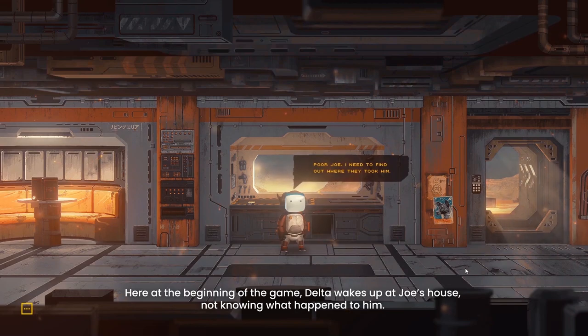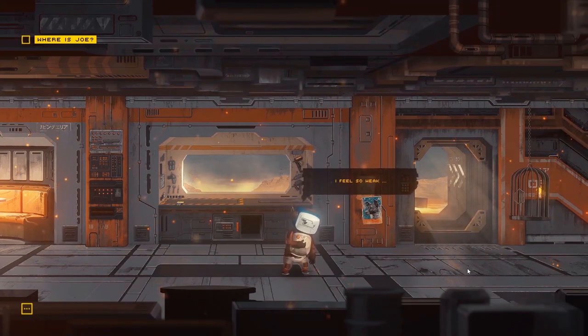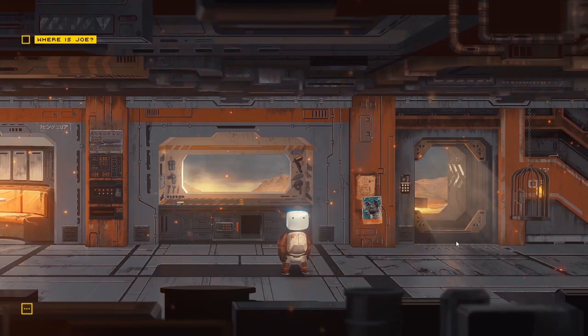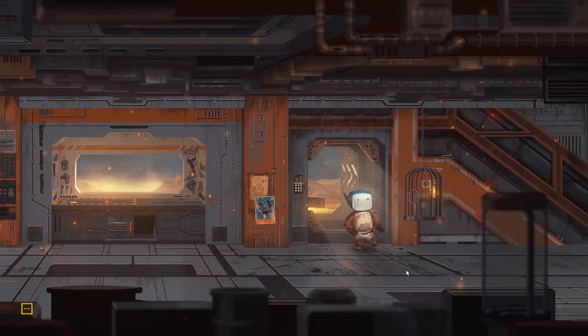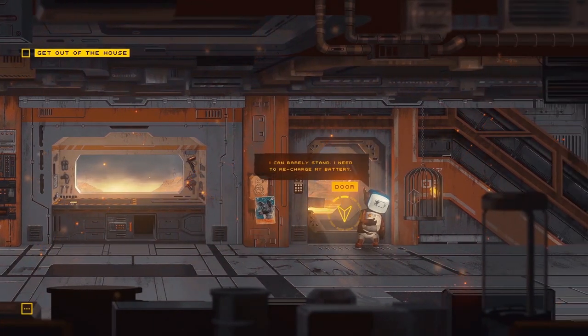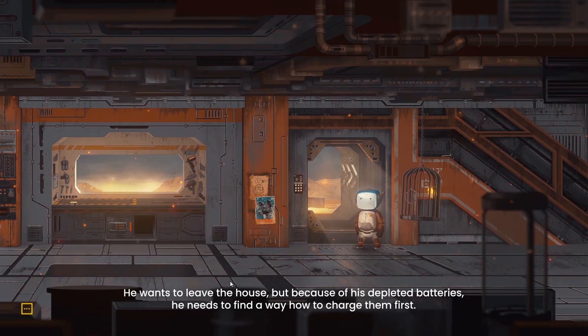Here at the beginning of the game, Delta wakes up at Joe's house not knowing what happened to him. He wants to leave the house but because of his depleted batteries, he needs to find a way how to charge them first.